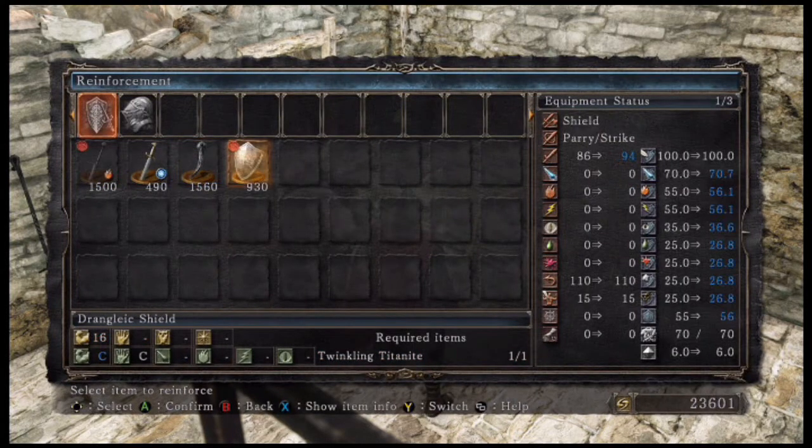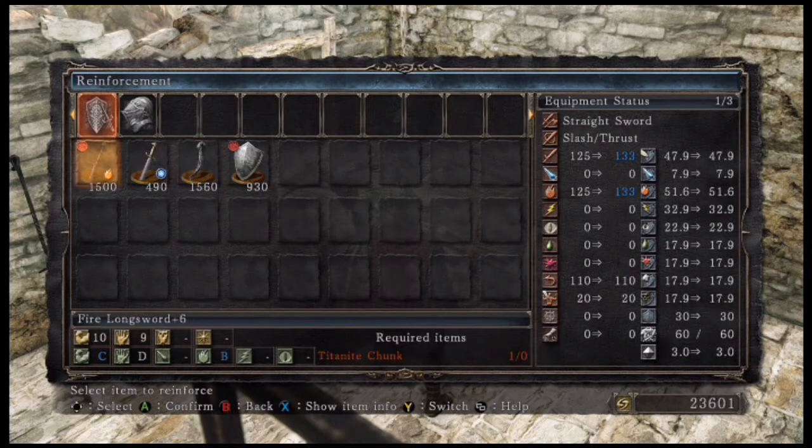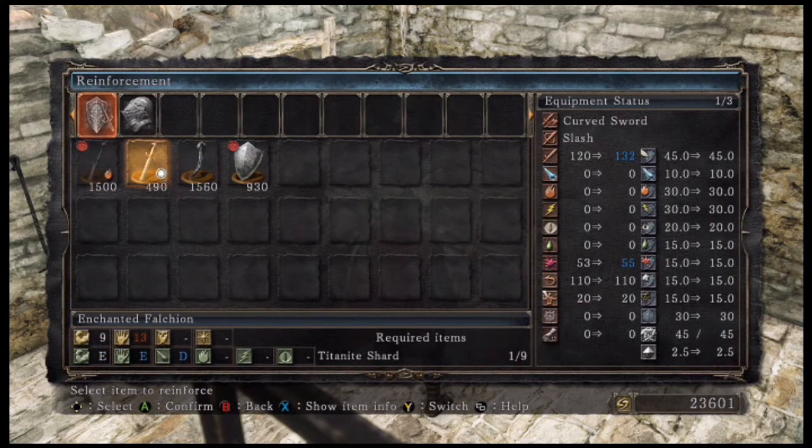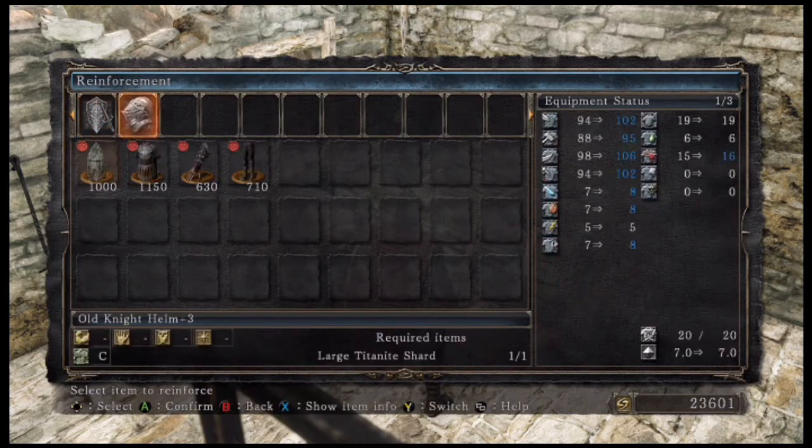Reinforced Titanite Chunk. Dragon Tooth — you need a lot of strength, but it does a lot of damage. Curved sword — Enchanted Falchion requires higher dexterity; I'm not trying to do that. I'm trying to keep it to the fire longsword — some basic-ass shit.